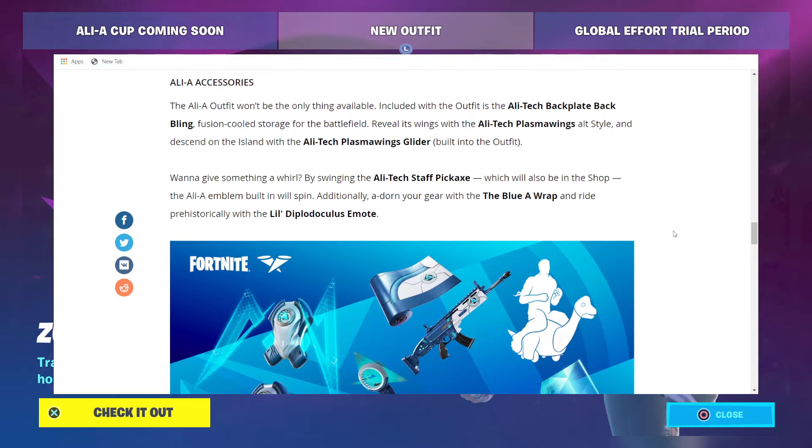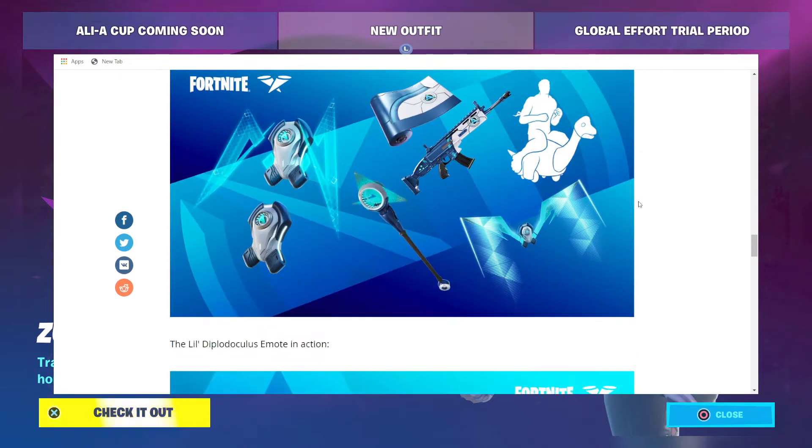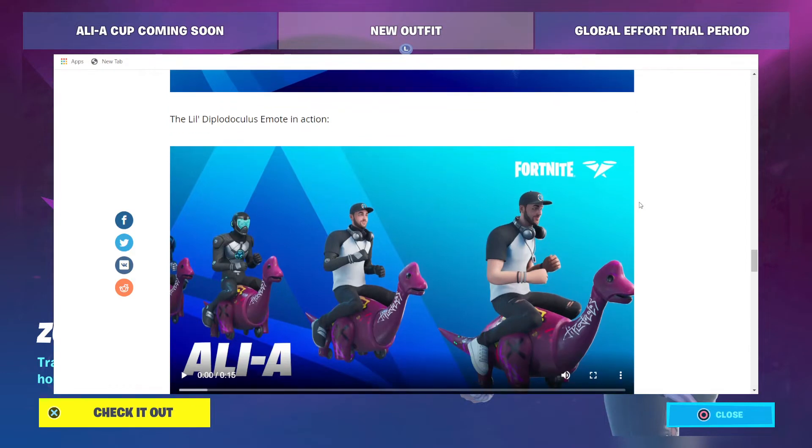Ali-A Accessories. The Ali-A outfit won't be the only thing available. Included with the outfit is the Allie Tech Backplate Back Bling — fusion-cooled storage for the battlefield. Reveal its wings with the Allie Tech Plasma Wings Alt-Style, and descend on the island with the Allie Tech Plasma Wings Glider, built into the outfit. Want to give something a whirl? By swinging the Allie Tech Staff Pickaxe, which will also be in the shop, the Ali-A Emblem built in will spin. Additionally, adorn your gear with the Blue A Wrap and ride pre-historically with the Little Diplodoculus Emote.